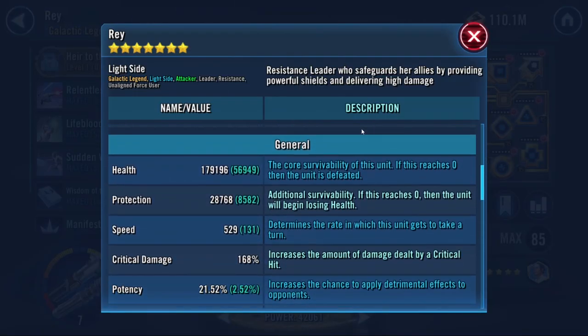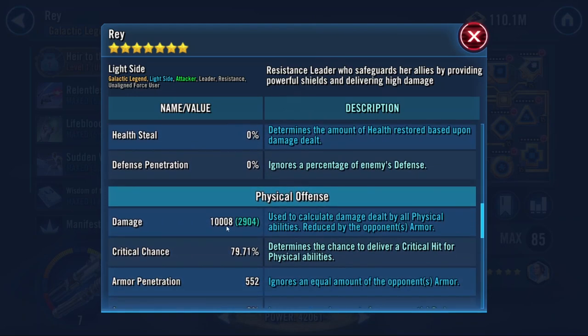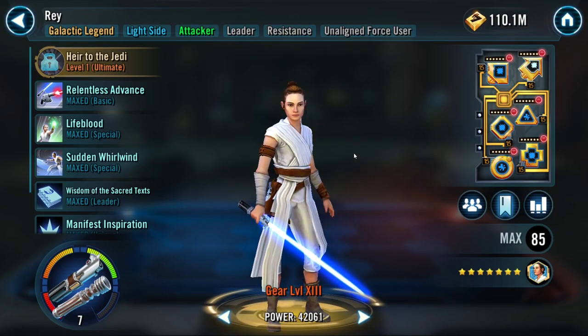Now let's look at her base stats again. Almost 530 speed - gonna get her to 540 if I can help it. 180k health - just lovely. We're at 10k damage, which is exactly what I was hoping for. High offense Reys hit 11 to 11.5k because they go crazy with secondaries. I'm not that guy - but man, she looks good and she's gonna be great already right out of the gate.